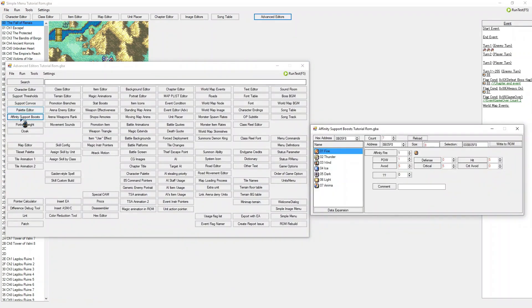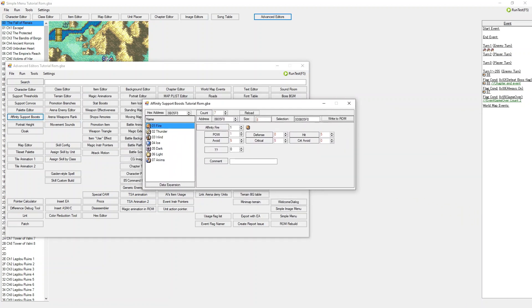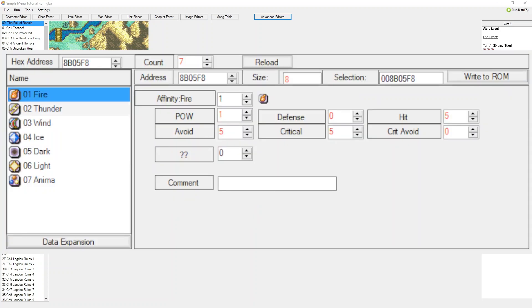So the first thing is the affinity support boosts. It's a little button right here — when you have all of these things enabled and nothing in the search bar, click on this little window and what will pop up is this window right here. Let me make it a little bit bigger. As you can see, we have all of the affinities right here.